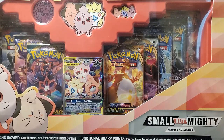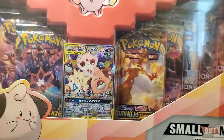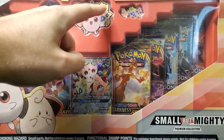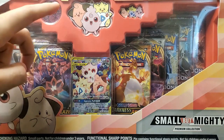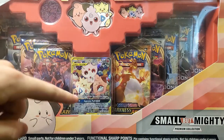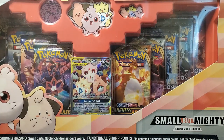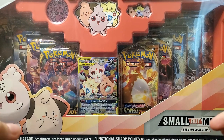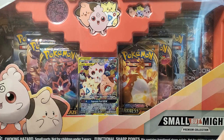It's the Small but Mighty Premium Collection right here. We got this really cute promo card — let's do a little close-up — we got a pin, a nice little keychain, a coin, and ten packs plus this nice card. It's really cool, really great value, and I'm excited to open it up.